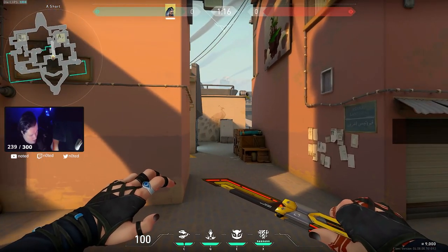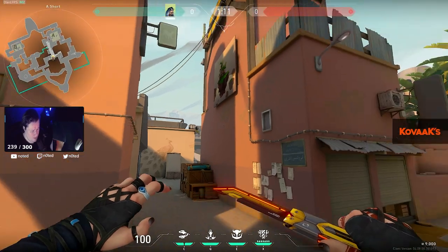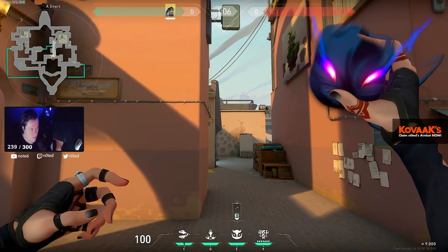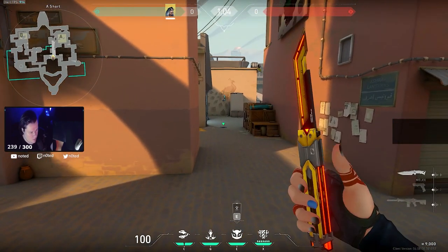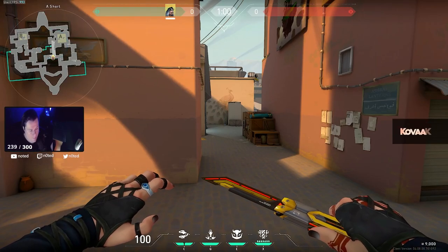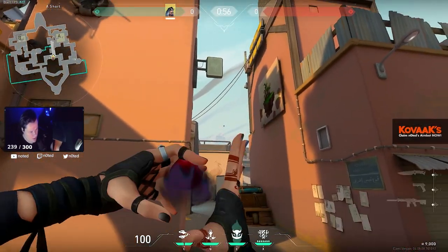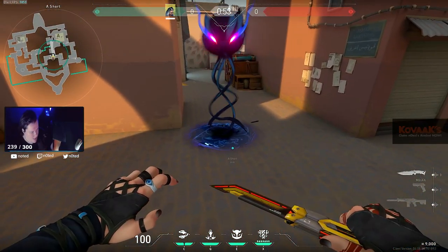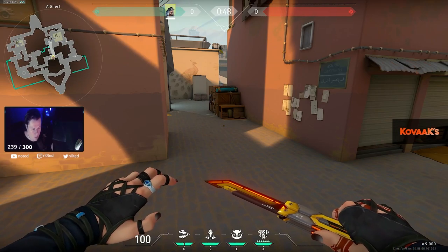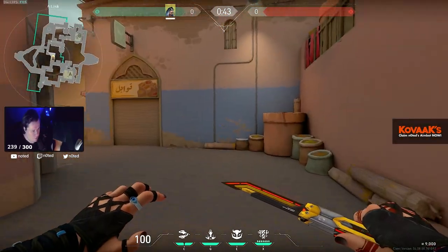Starting in mid, her main ability is the E ability, which is called The Hounds. Pretty much what happens when you throw this ability — it kind of goes like a Omen teleport. You can throw it exactly where you want: aim, then press E at the same time. If you press E right away it's going to blow up. This creates opportunity for a lot of stuff and I'll show you.